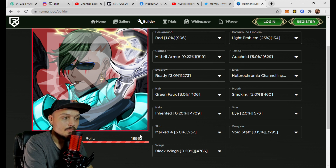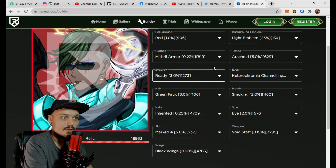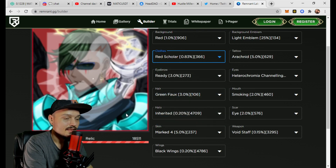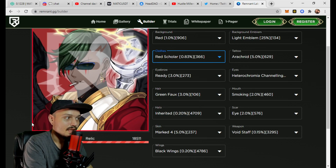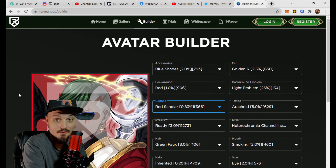You'll notice the relic farm power stat down here. The rarer traits you have, the higher the stake reward you'll get for putting your avatar into their farm. This guy has about 18,963 relic farm power, so he looks pretty cool. You can definitely go in and play around with all of these — let me know if you find a cool combination; send me a link or screenshot.